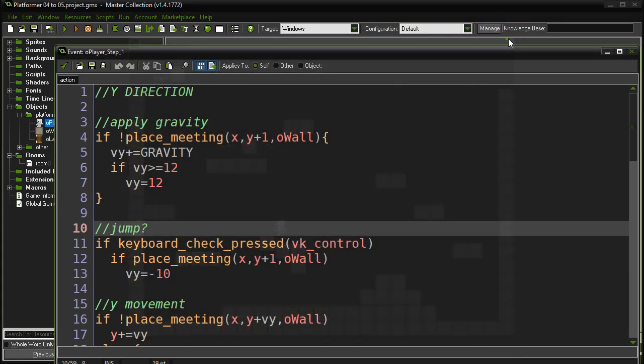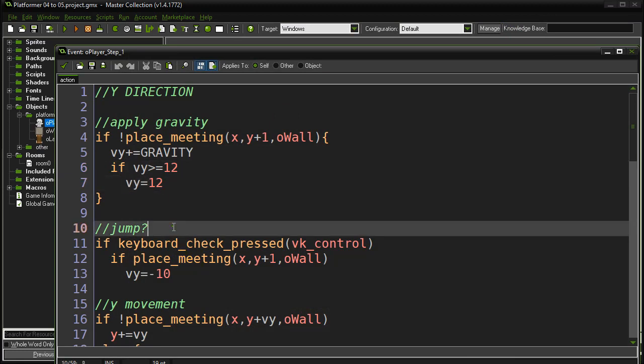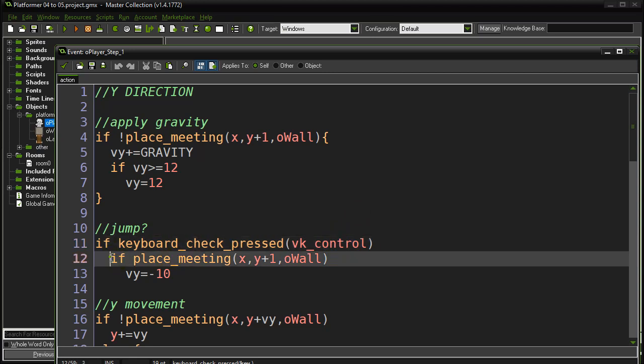The double jump is a popular option some people want to put in. Since the last project file, I changed the jump key from the up arrow to the control key, because I'm going to want the up arrow to go up ladders in the next video. Notice our condition for jumping: I'm allowed to jump if one pixel beneath me, using place_meeting, I detect there's a wall piece — then I can set my vertical velocity in the Y direction.